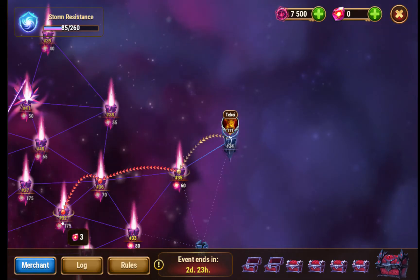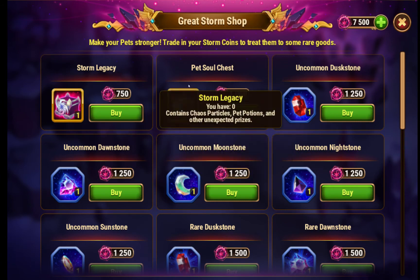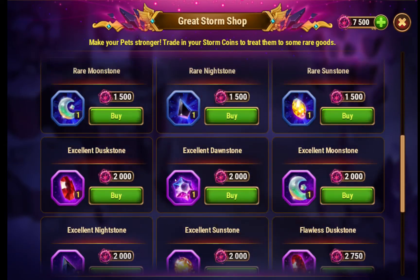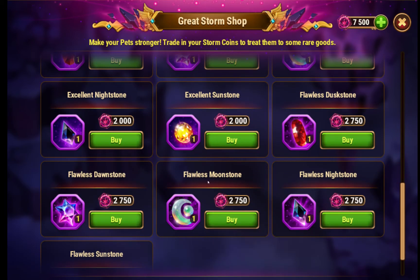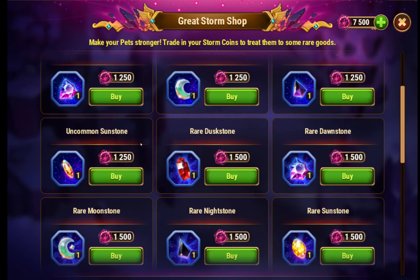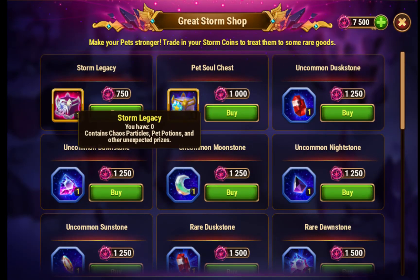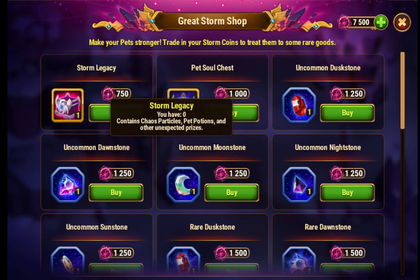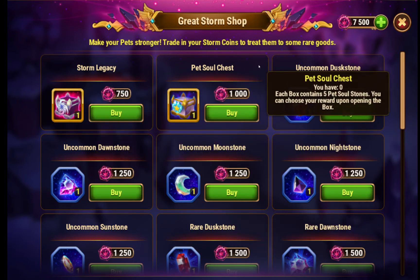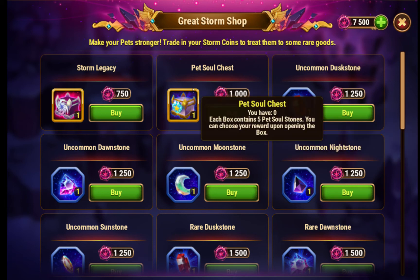I would say the best thing to spend storm coins on would probably be pet soul stone chests, or some of the harder things to get that you might not be able to get otherwise, or just things that you need — like Merlin wants an uncommon dawn stone. Storm legacies can duplicate themselves and give you chaos particles, so if you're late in the game and need chaos particles, you can do that. Each pet soul stone chest gives you 5 pet soul stones.